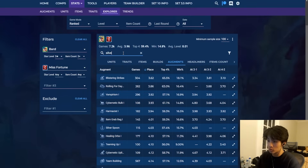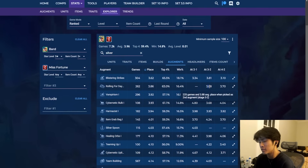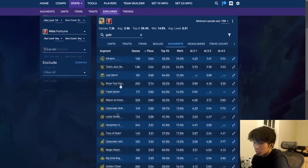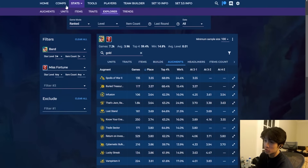For silver augments, Rolling for Days is good because of when you get it — basically 3-2 — and this comp spikes on 3-2 as well as looking to spike on level 7. Empirism, bulk, harm assist, gold spoils, berry, infusion also do well. That's Jazz baby is a good go-signal for this comp — like a 2-1 Jazz or 2-1 March of Progress. Last Stand is a win-out augment. Know Your Enemy, Trade Sector, and Return on Investment are good because this comp revolves around Jazz, and any plus-ones you can get are really strong. This comp has a lot of strong plus-ones.